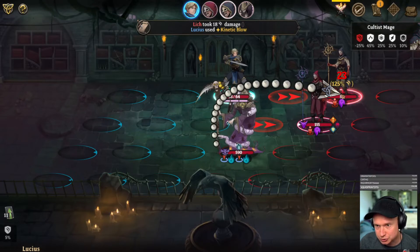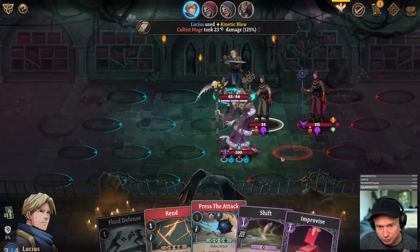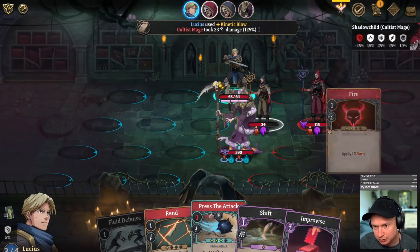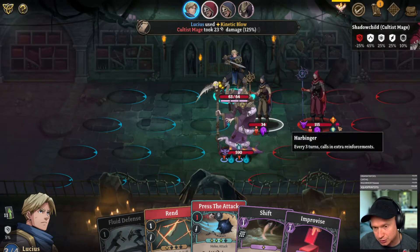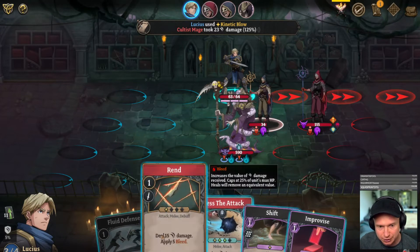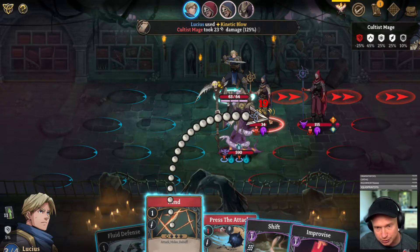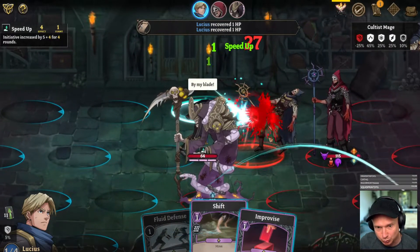Wait, what does this guy have going on? I should have checked. I'm going to hit this guy because I don't know what abilities we have going on here. Ceiling, cards attached, gain extra AP — every three turns calls an extra reinforcement. Okay, we do want to kill that guy as soon as humanly possible, but we've now made that significantly more difficult.